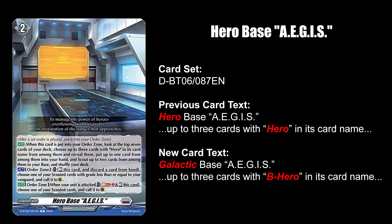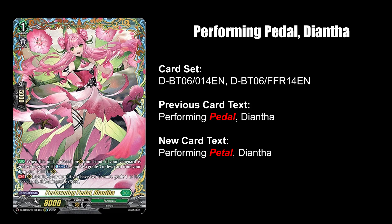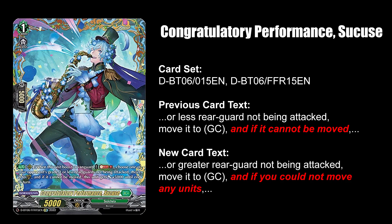Meanwhile, Hero Base Sieges is now called Galactic Base Sieges despite the B-Hero referral change. Diantha now performs using Flower Petals instead of Bicycle Petals. Congratulatory Performance Sucuse goes all Python by checking if there are any other units that can be moved first before executing 5k power.